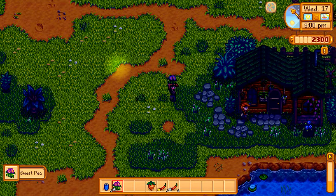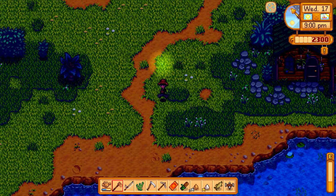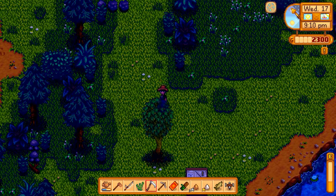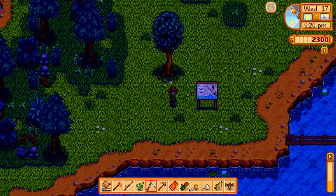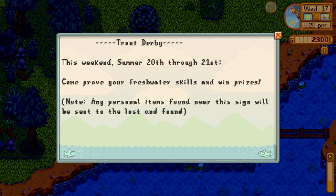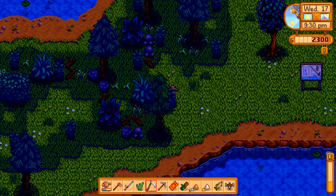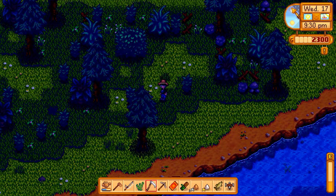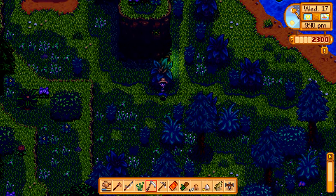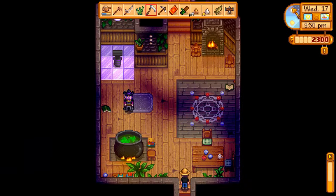Hey Leah, before you go in your house — can I ask you a qu— no. I'm too slow. Let's go see if we can find anything out here. What is this? This is intriguing. This weekend, summer 20th through 21st — come prove your freshwater skills and win prizes. Note: any personal items found near this site will be sent to the lost and found. Oh, like people putting chests full of fish? Is that the idea? I don't know if that's going to be just the regular fishing derby — but that would be the ice fishing. 20th and 21st, so we're going to have to pay attention — this must be a new event.